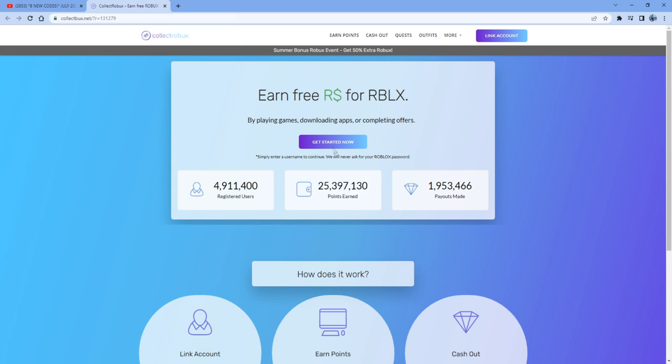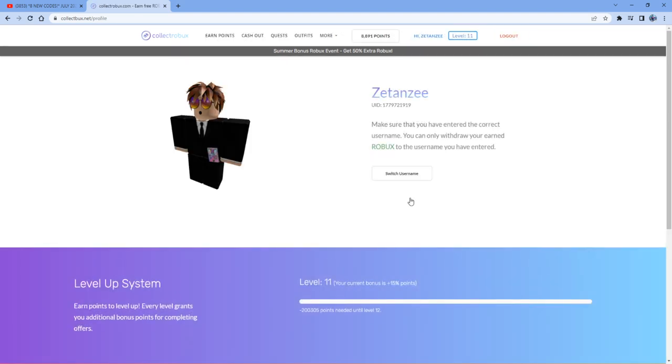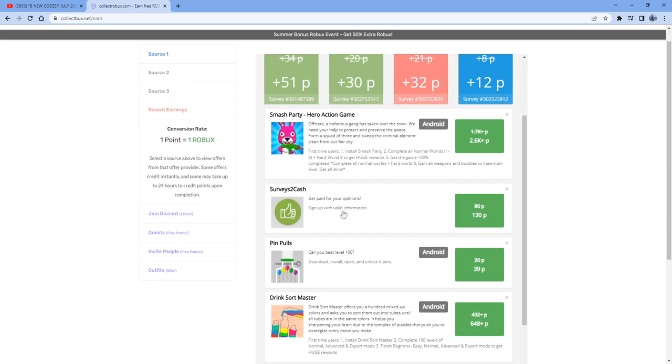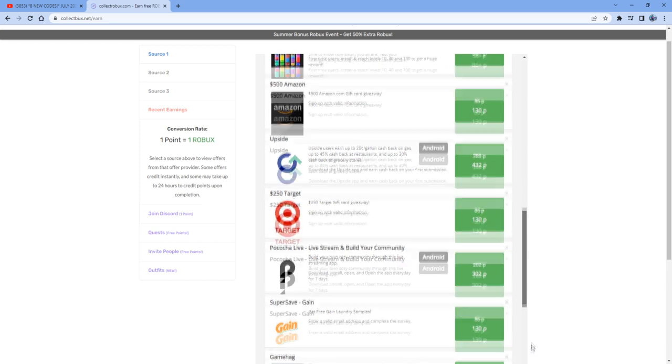All you need to do to get some Robux is press the get started now button, type in your Roblox username to get started, and you don't have to provide any passwords whatsoever. Once you're on this page, check out the earned points page where you can play games, download apps, or do surveys to get Robux for free. For example, you can do a survey to get 130 Robux right now, and there are plenty of offers so you can literally earn an infinite amount of Robux for free.